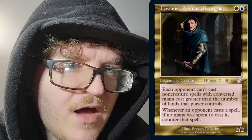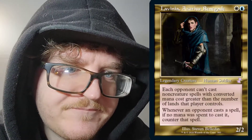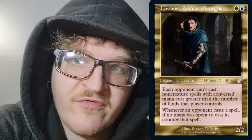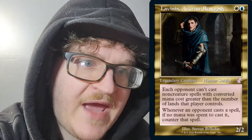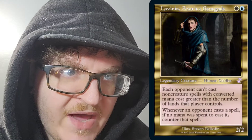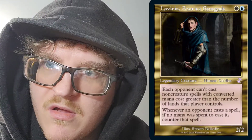Next, we have Lavinia, Azorius Renegade. We have a plains and island, 2CC, legendary creature, human soldier, 2/2. Each opponent can't cast non-creature spells with converted mana costs greater than the number of lands that player controls — so if you don't have the lands for it, you can't cheat it into play with artifact ramp, etc. Whenever an opponent casts a spell, if no mana were spent to cast it, counter that spell. Don't be cheating stuff in.